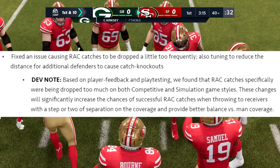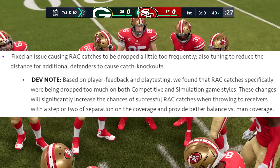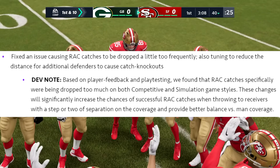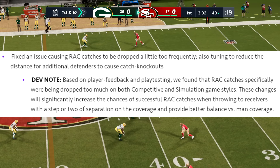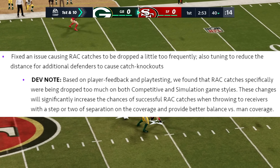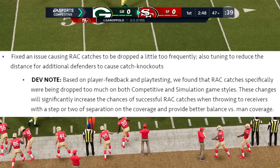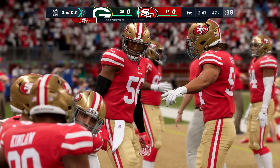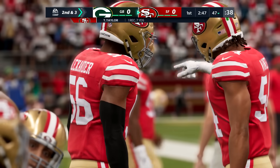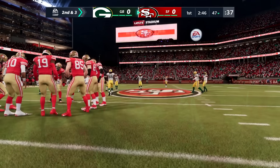They also fixed an issue causing RAC catches to be dropped a little too frequently, and tuned to reduce the distance for additional defenders to cause catch knockouts. The dev note says based on player feedback and playtesting, RAC catches specifically were being dropped too much on both competitive and simulation game styles. These changes will significantly increase the chances of successful RAC catches when throwing to receivers with a step or two of separation, and provide better balance versus man coverage. Personally, I haven't seen any problem with RAC catches, but I guess somebody was dealing with this somewhere.